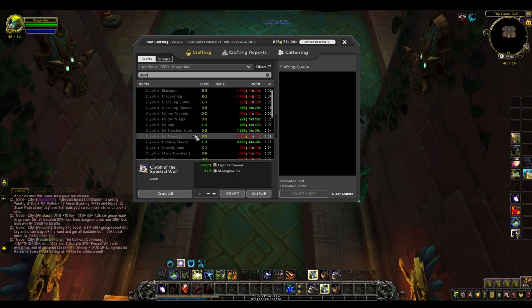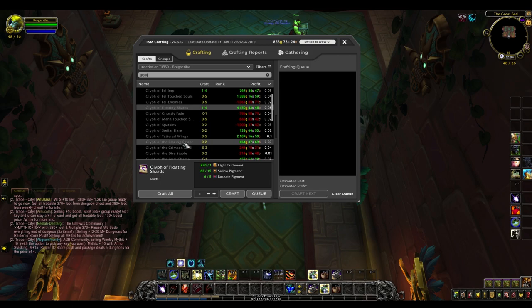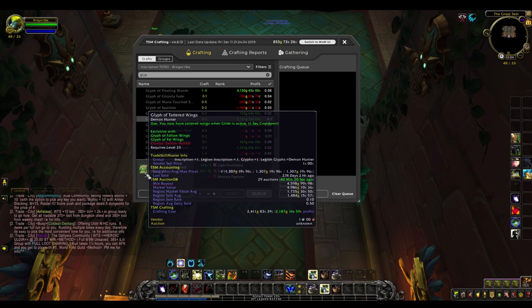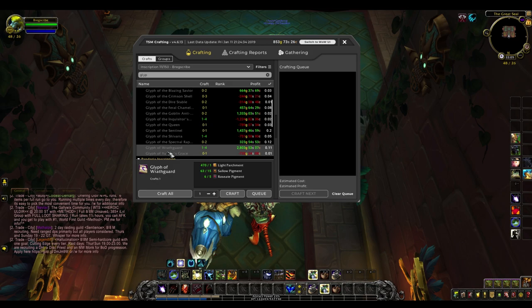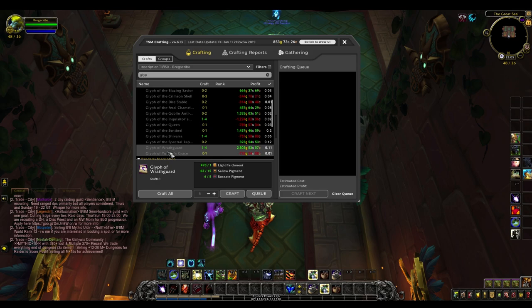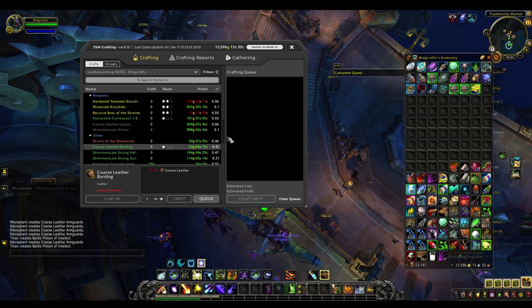There's also glyph of the spectral wolf for shamans, and then the Legion glyphs which are more expensive, usually make more profit but take a bit longer to sell. The ones for death knights and warlocks in particular sell really really well, and the demon hunter tattered wings glyph sells well too. So make sure if you have a scribe you're constantly crafting glyph of the stars and other movement/travel form glyphs, but also the Legion glyphs — put them on the auction house and you'll make really steady gold every day.